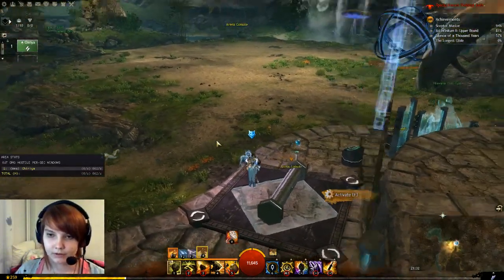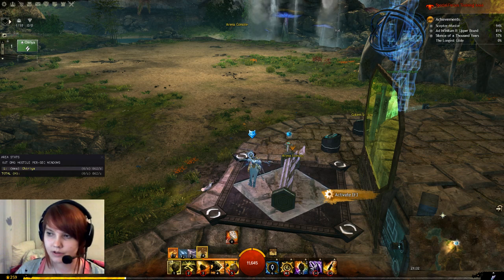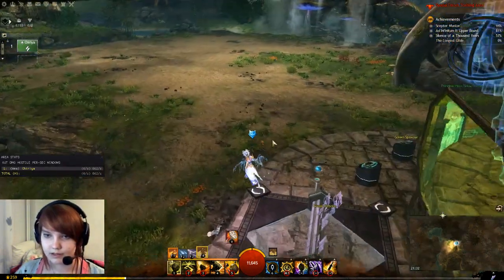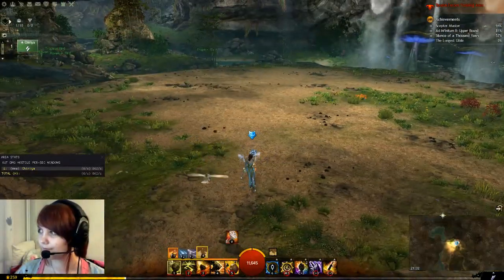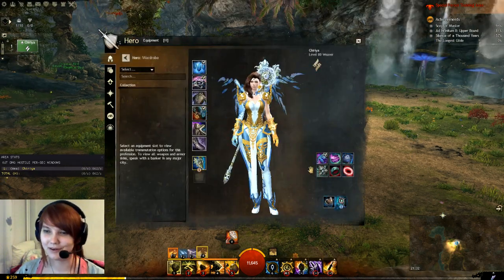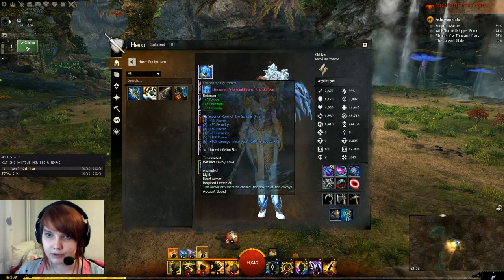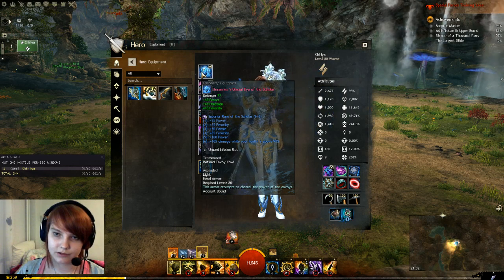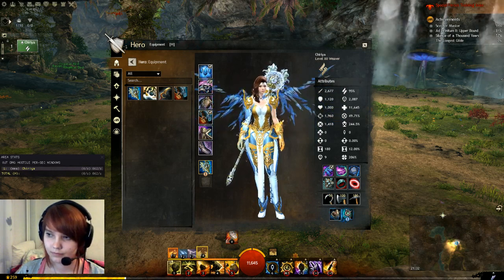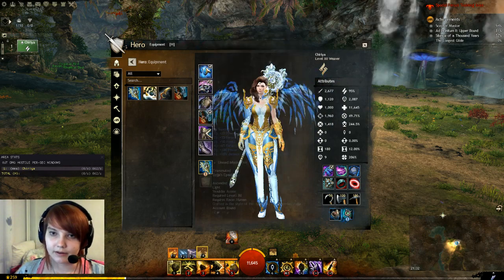For the Staff Weaver I will do a few different rotations, and I'll show them — but first we'll discuss the traits and the gear like always. So this is just Power Weaver. We have pretty much the Snowcrows build: full ascended Berserker with Scholar Runes.